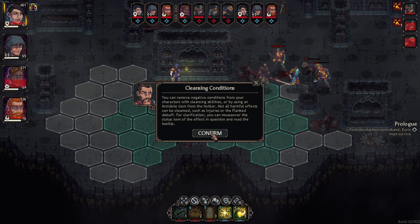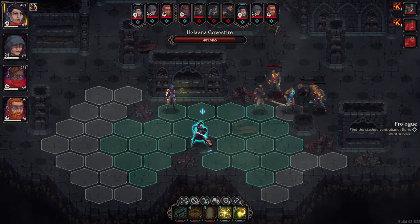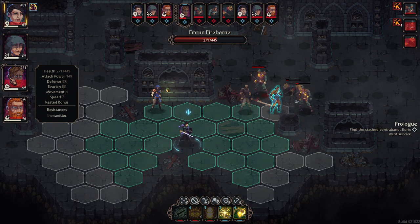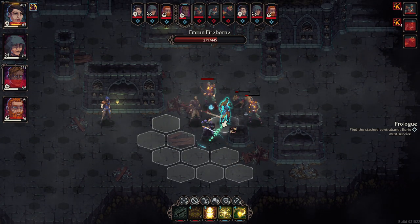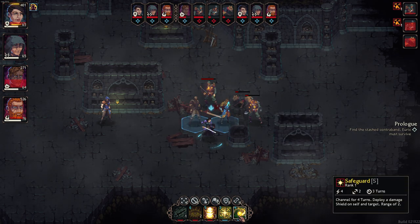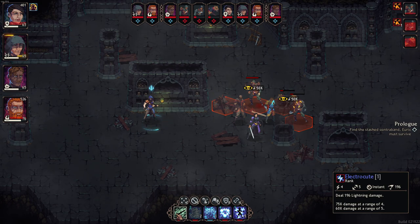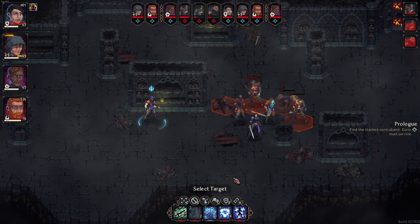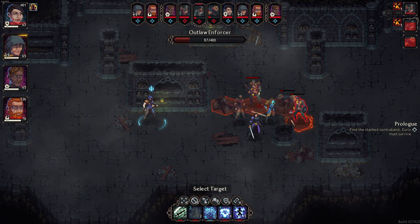Cleansing conditions - you can remove negative conditions with the cleansing ability, using antidote from the hotbar. Not all harmful effects can be cleansed, such as the injure the flank debuff. For clarification, you can mouse over things. So she can channel, deploys a shield - I don't want to do that. I can heal again - might as well. After her, goes my mage. My mage will probably drop him, because the dog will dodge. Rainfall, arc lightning - just take the shot. Nice.